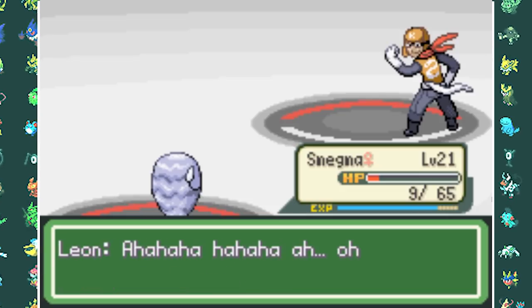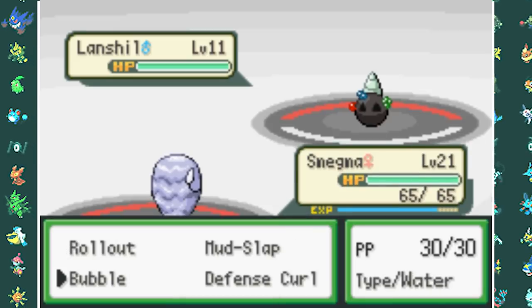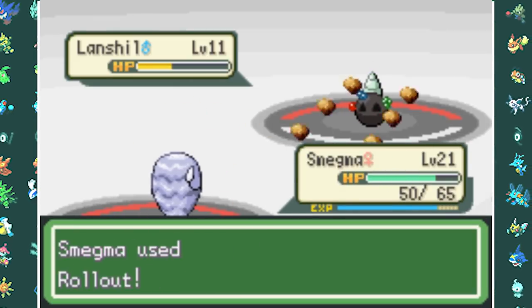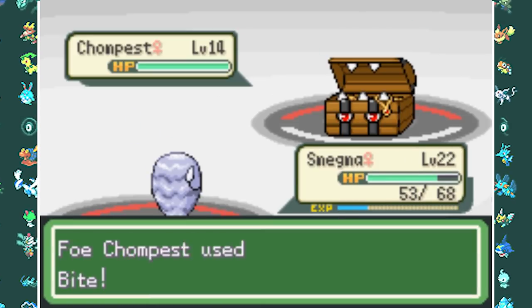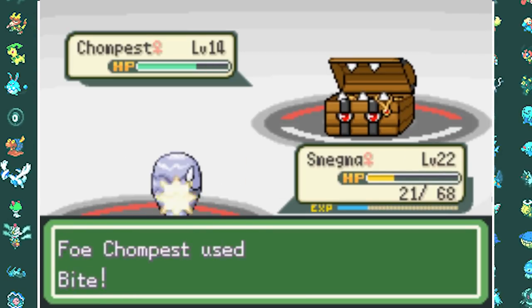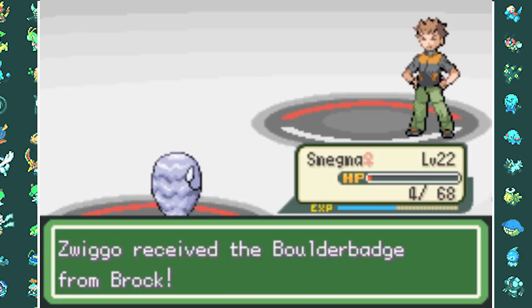After driving off Team Karma, I go back to Brock and start rolling. His first Pokemon Landshale falls in three Rollouts, Bulvacul falls in one Rollout. But then Rollout stops and Chompest comes out. After spamming Rollout a few more times, I manage to take him out with only four HP remaining. A pretty hard first gym battle.